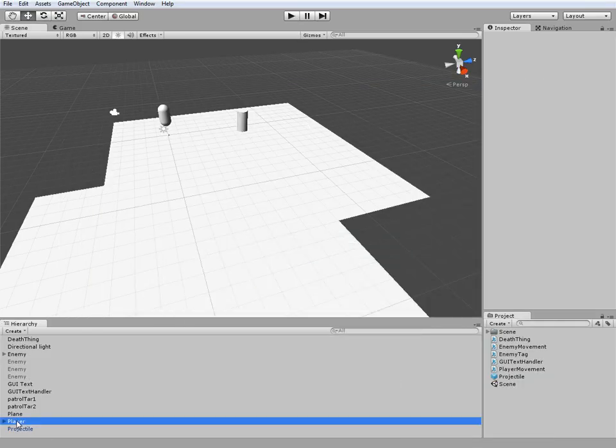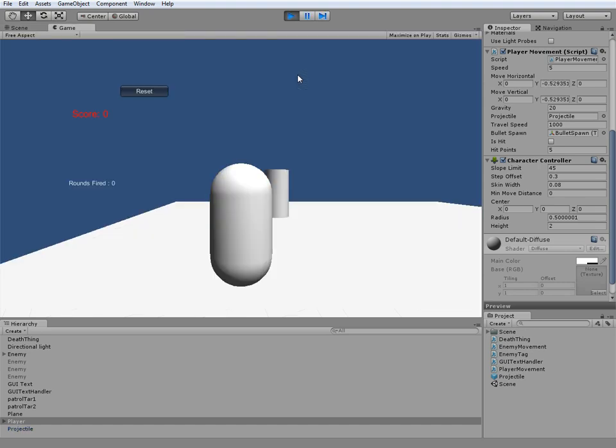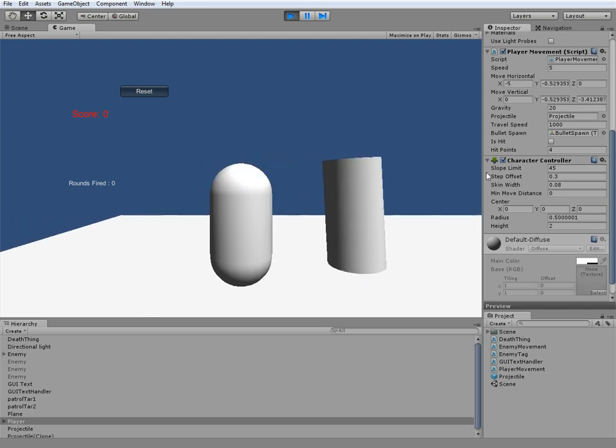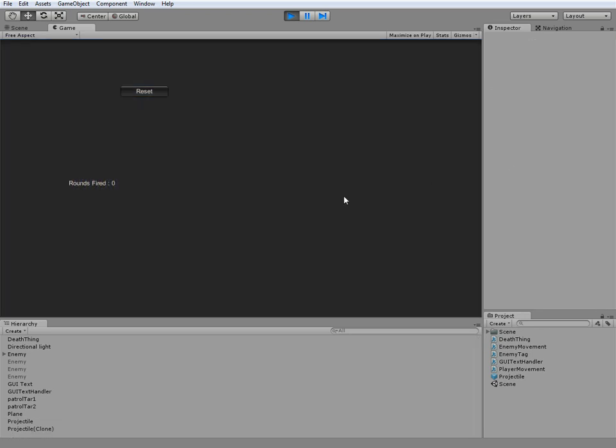Make sure you have the player selected so that you can check the health, because we don't have a system in place yet to show the health visually. So if we go ahead and hit play — as you can see, my hitPoints are equal to five and isHit is equal to false. If I go over here and provoke our enemy by walking too close to him, as you can see he's shooting at me and my health is going down. And it hits zero — next shot kills me. There you go.